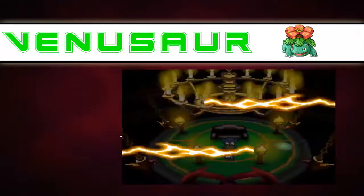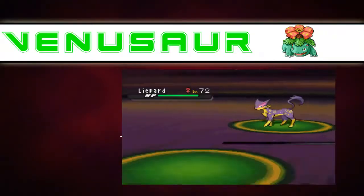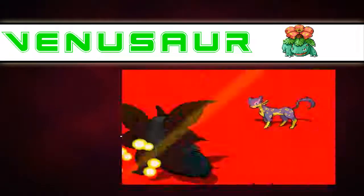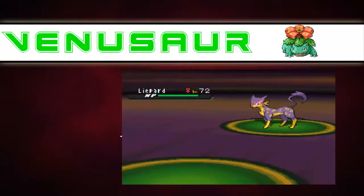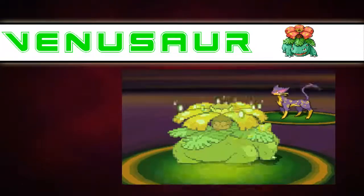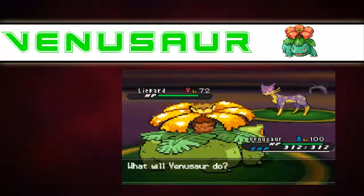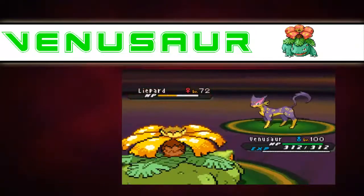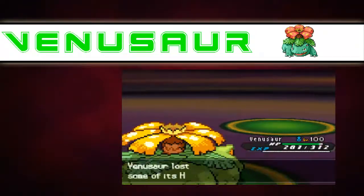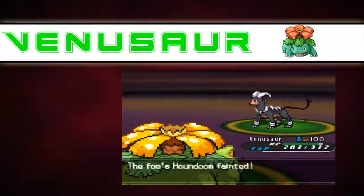On the EVs, it should be set to 171 Attack, 128 Special Attack, and 204 Speed. The base stats for this Venusaur are: HP 80, Attack 82, Defense 83, Special Attack 100, Special Defense 100, Speed 80. Since you have more Special Attack than Attack, you should teach it Special Attack moves.